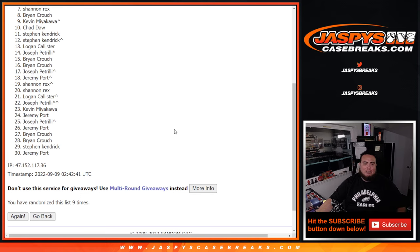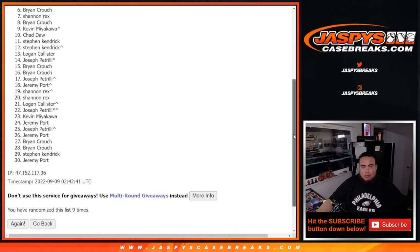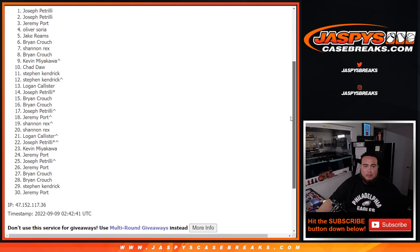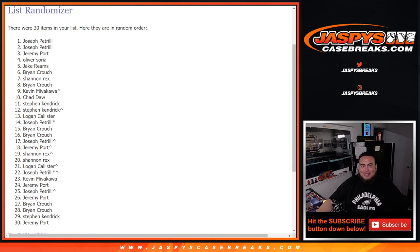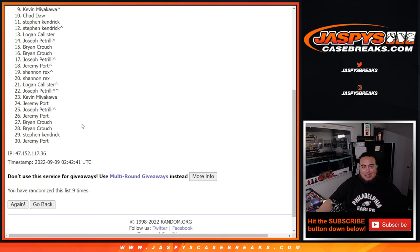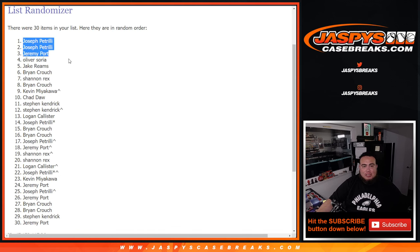Rex down to Jeremy Port — just missed out, unfortunately. Top six are in: Crouch, Jake, Oliver, Jeremy Port, Joe Pizzle, and Joe Pizzle. Wow, man — Pizzle's on a roll right now. Five and a four, nine times. Congratulations! Top six are in, and coming up next is the R&B.